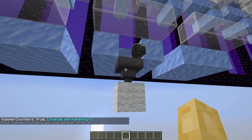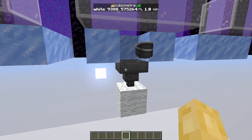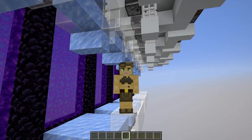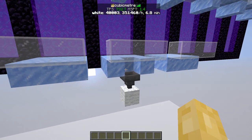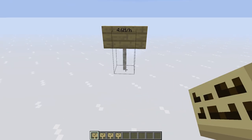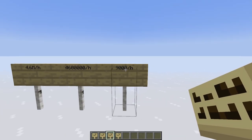I'll use hopper counters to count how many pistons we crafted. Unfortunately, hopper counters have a limit — the max is 500,000 items per hour. However, we were crafting at 4.6 million pistons per hour, so we need a faster hopper counter. It took so long to count that a bunch of items just despawned, hinting at our next problem: we are crafting at a minimum speed of 4.6 million items per hour.